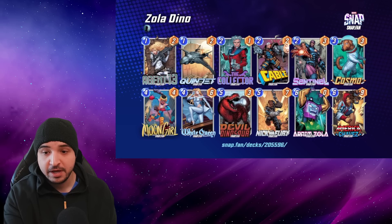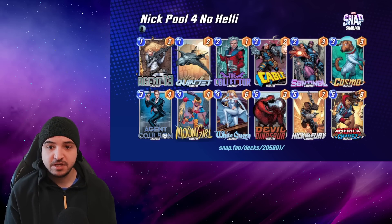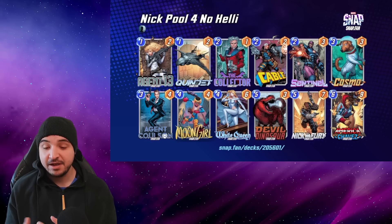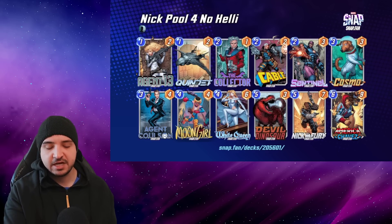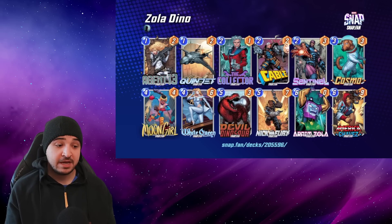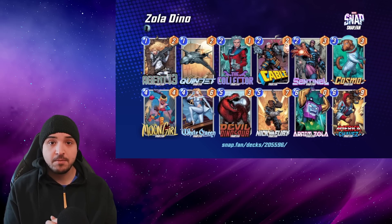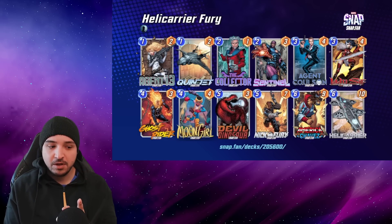I definitely think you guys should be checking out Nick Fury and giving him a try. Let me know what you guys think of the decks. I will also add — Mystique didn't make any of these lists, but she is a serious consideration. You can play Devil Dinosaur on 5 and then Mystique on turn 6, comboing with another card to get another Dinosaur. You're not going to have the 3 points on it, but it's a lot cheaper. Mystique is definitely a card you should consider, and I think I'm going to give her a chance in these decks myself — she's the main card I feel I've maybe done a disservice by not including. If you enjoyed this style of video, please let me know in the comments, like the video, and subscribe for more Marvel Snap content.